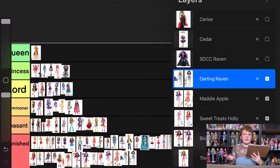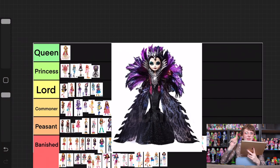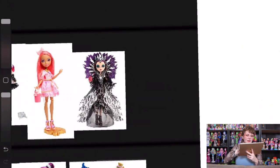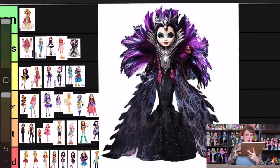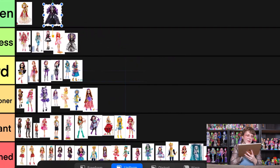I'm really glad the SDCC dolls ended up last on my list, because it means I can end on a better note. First up is SDCC Raven, who I think looks amazing. Comparing her to Spellbinding Raven, you can see the similarities — the SDCC doll feels like an elevated version of that doll, maybe that was the intention. As an outsider I'd say it's basically the same design just upscaled, but it's still amazing and she is going into queen.